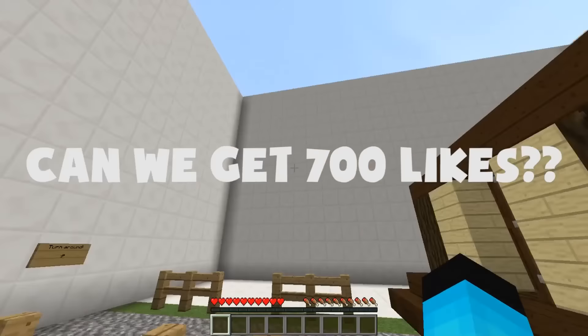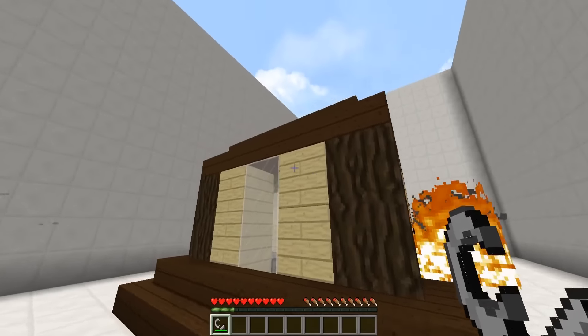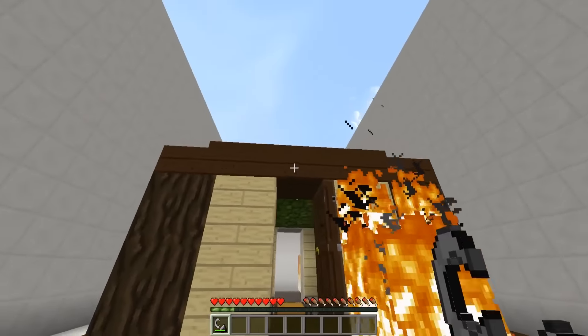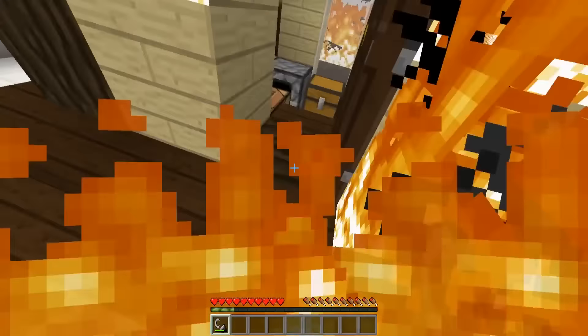We've got iron and flint, so we can make flint and steel. I'm guessing we just straight up light this place on fire — here, here, everywhere we can. Oh whoa, I'm on fire! I'm trying to get it inside but I can't, so we'll just get the outside.